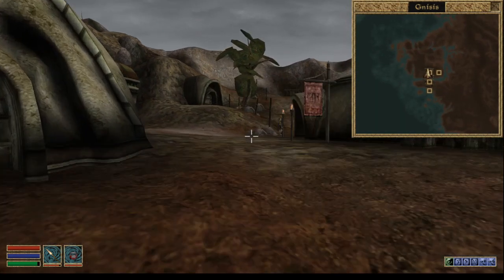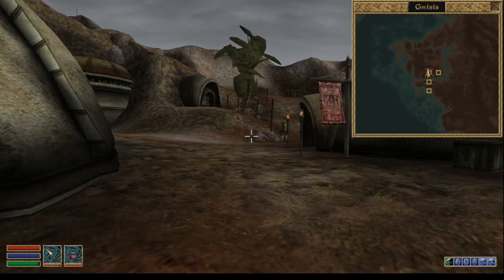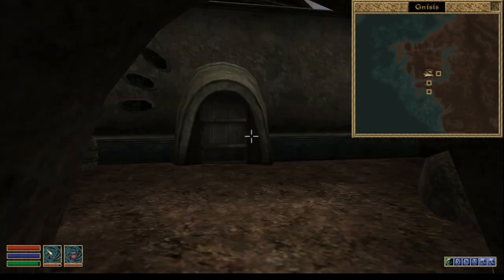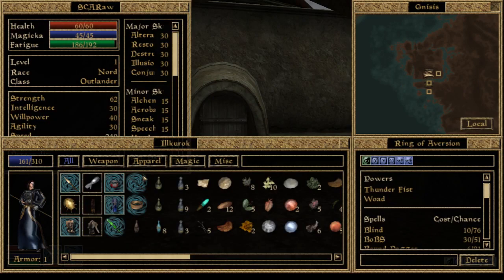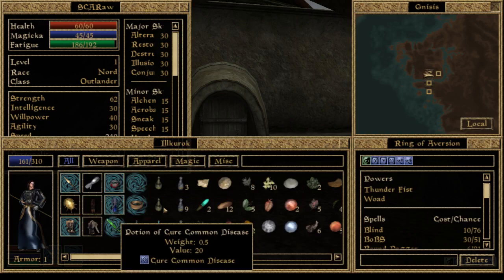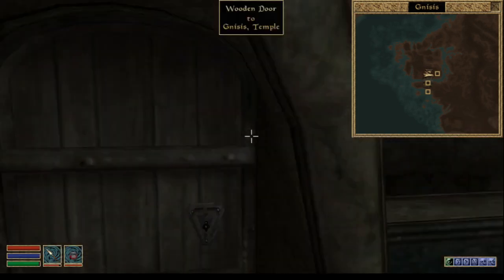Because we are right now at Illurok, we will not steal anything interesting, but you can get here at level 1. We'll just check if I have Cure Blight Disease — Cure Common Disease. Yes, you need to use a potion of Cure Common Disease to get this.